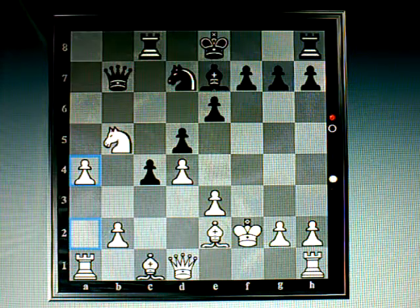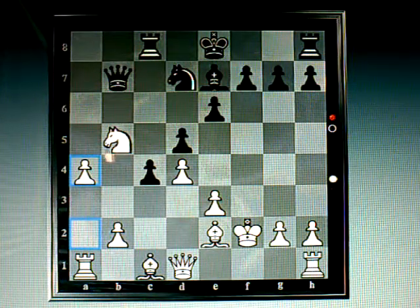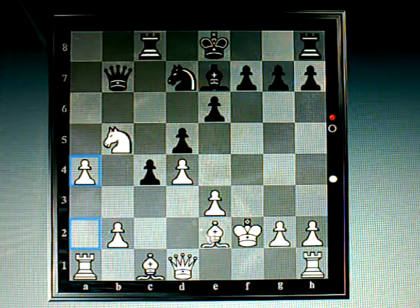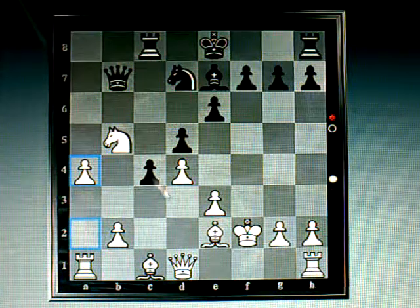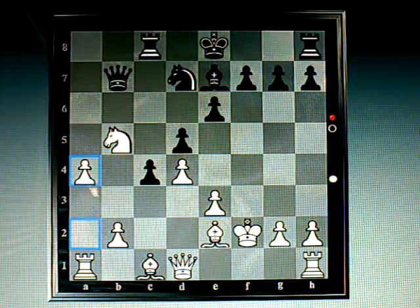White responds with a4, basically protecting his knight again, which is now hanging because I blocked his path between his bishop and his knight. Now he has to defend his knight with another piece, which is the a-pawn.